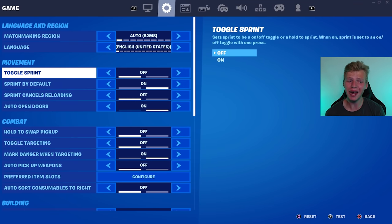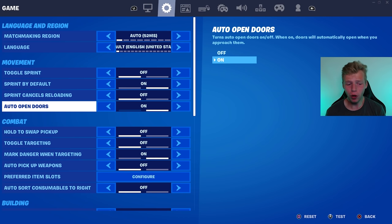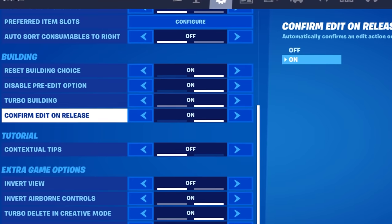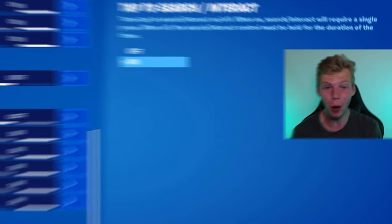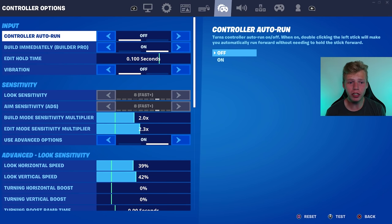Now let's jump into some of the settings. For movement settings: toggle sprint off, sprint by default on, auto open doors on, reset building choice on, disable pre-edit on, turbo building on, confirm edit on release on — I do use confirm edit on release. Tap to search interact on. If you don't have this on, you need this setting turned on.